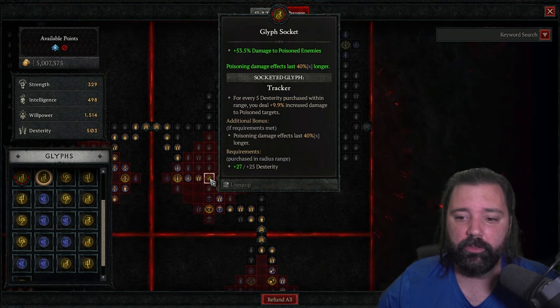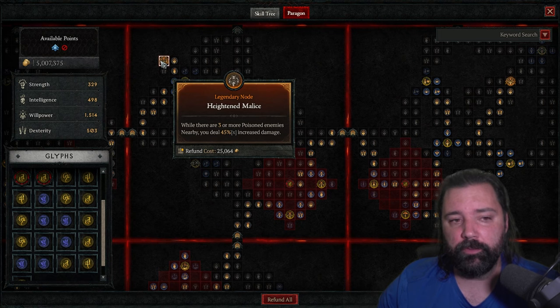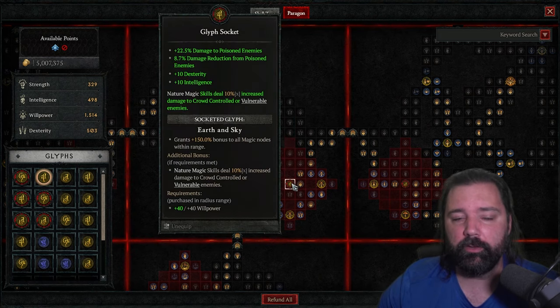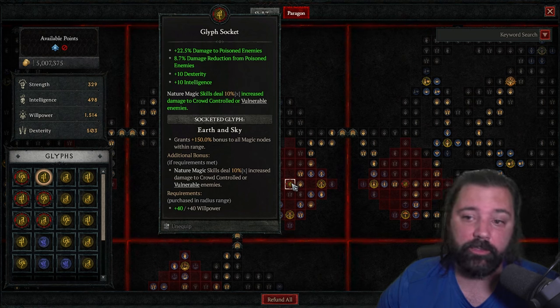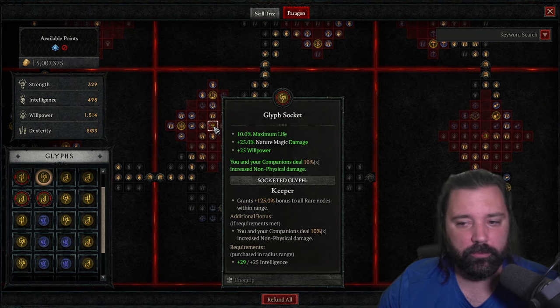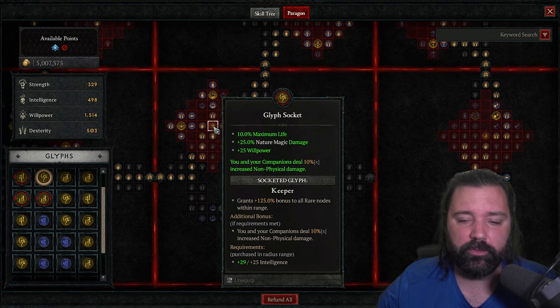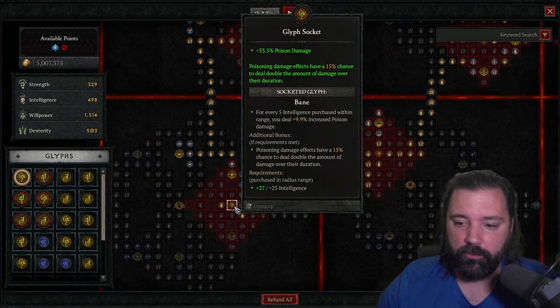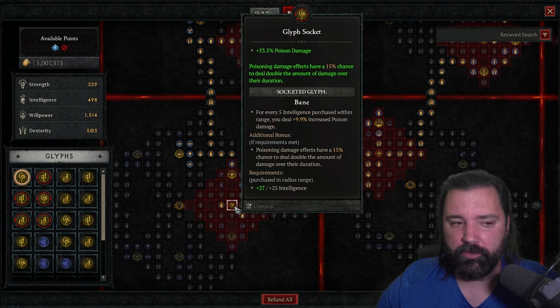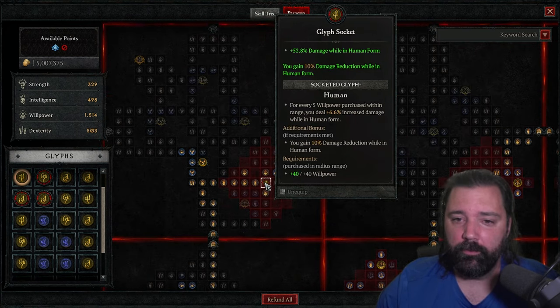The glyph for the second board is Tracker: increased damage to poisoned targets, and poisoning damage effects last 40 times longer — a massive boost to poison damage. The third board is Heightened Malice, dealing increased damage when three or more enemies are poisoned, and the glyph is Earth and Sky, bonusing all magic nodes within range including damage reduction from poisoned enemies. Next, pass through Constricting Tendrils without taking the legendary node. Run Keeper in that slot for 10% maximum life and additional nature magic damage. Also pass through Inner Beast board without selecting its legendary node, and run the Bane glyph for increased poison damage — with a chance to deal double damage over the duration, which stacks nicely with our extended poison duration.